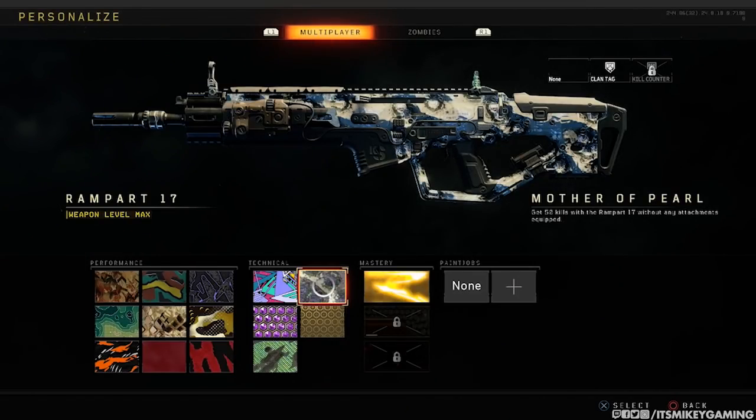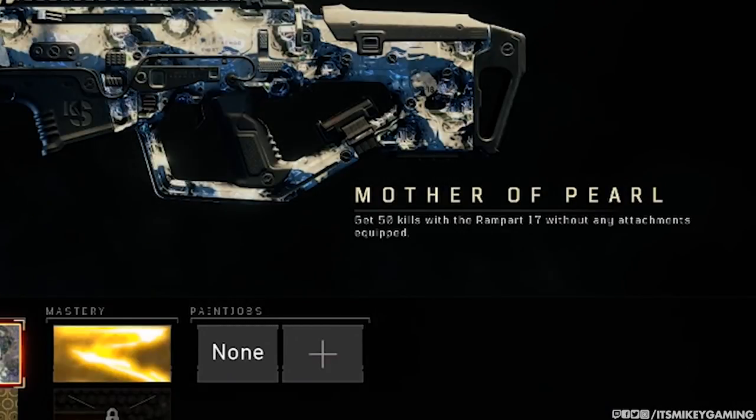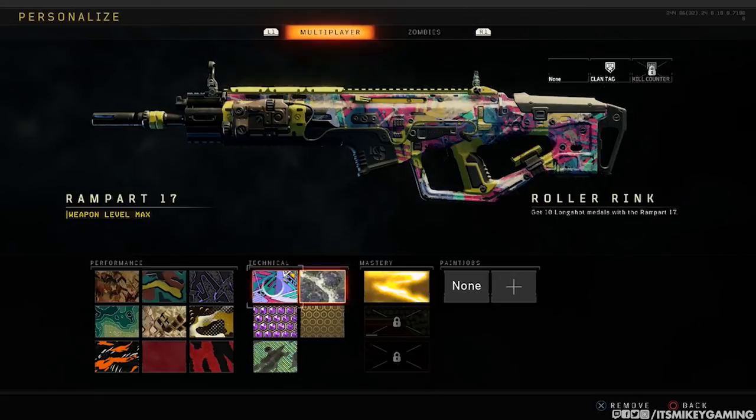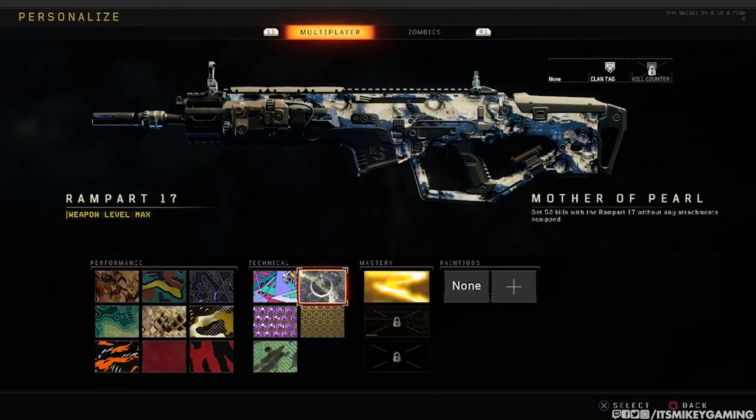Next up is Mother of Pearl — get 50 kills with the assault rifle without any attachments equipped. For that, play whatever mode you want, because essentially it's just a basic weapon, so anything will do. If you don't want to deal with hit markers, then hardcore would be a nice choice.